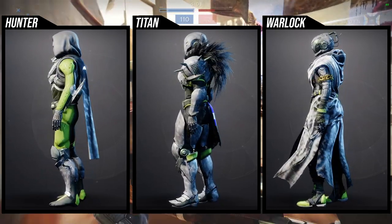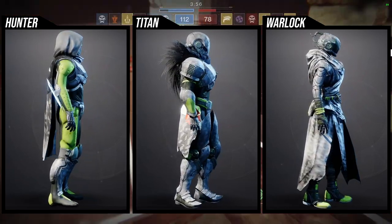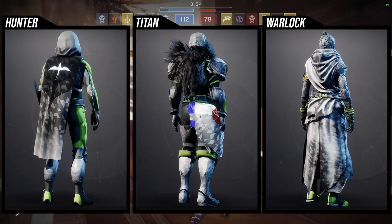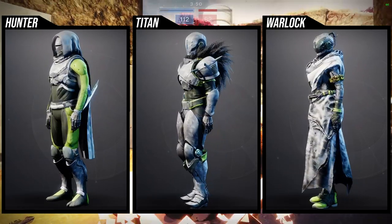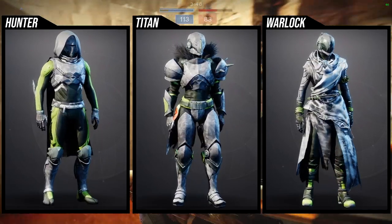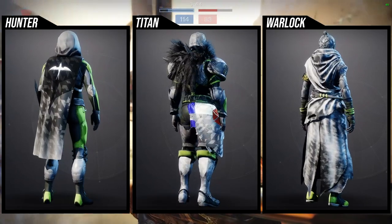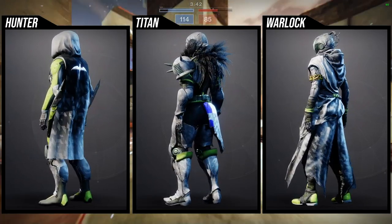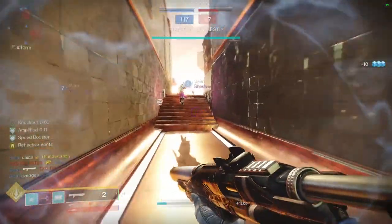Unfortunately, every piece just looks bad. None of them look really cool aside from the helmet. But even then, the unfortunate part is because this is the reskin of the Year One Crucible armor, the Year Two and Year Three ornaments for Crucible also got new ornaments for the helmet, and those look way better than what this is. So very unfortunate, but let me know what you guys think.